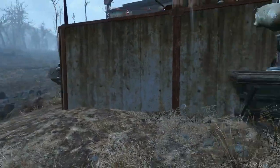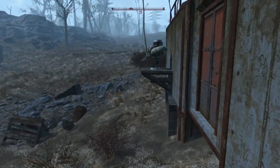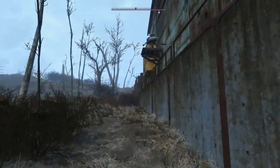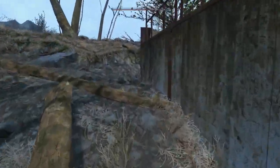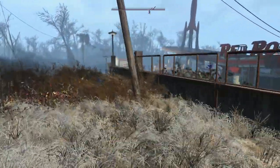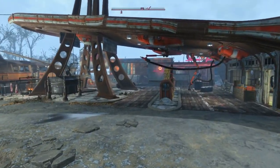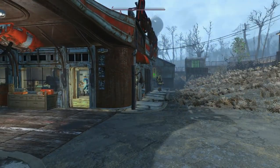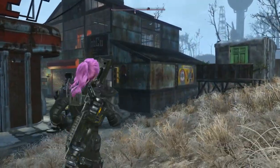We have turrets outside at various points where enemies like to come in. Raiders and all kinds of other people like to come and shoot up the place. While building this I had two attacks on this place — we managed to handle ourselves quite easily. And there you have it: Anna's Red Rocket Garage for robot and power armor repair. I managed to settle this up quite nicely; I just need to fix a few things.